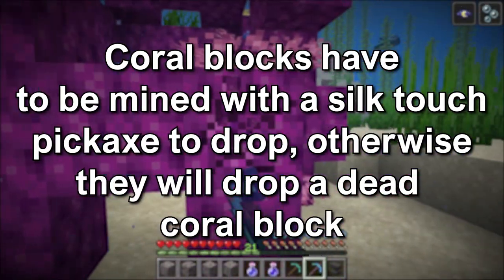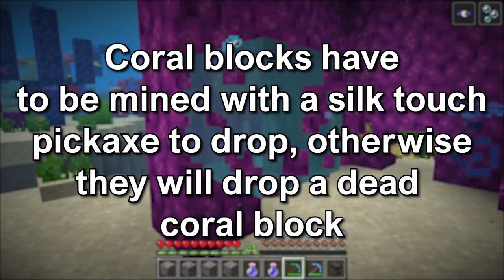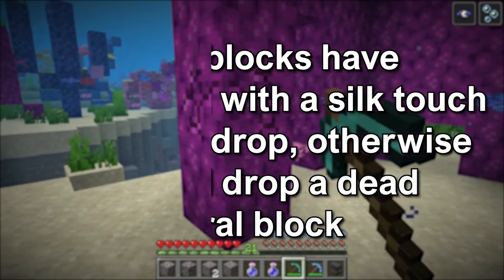Coral blocks have to be mined with a silk touch enchanted pickaxe to drop. If they are mined with a normal pickaxe, they will drop the dead coral blocks instead.